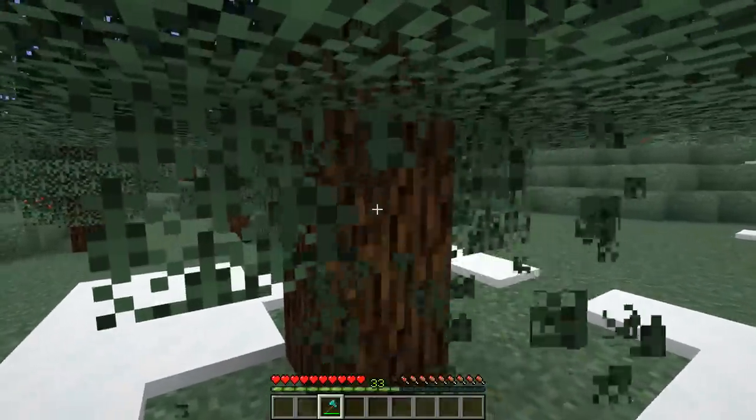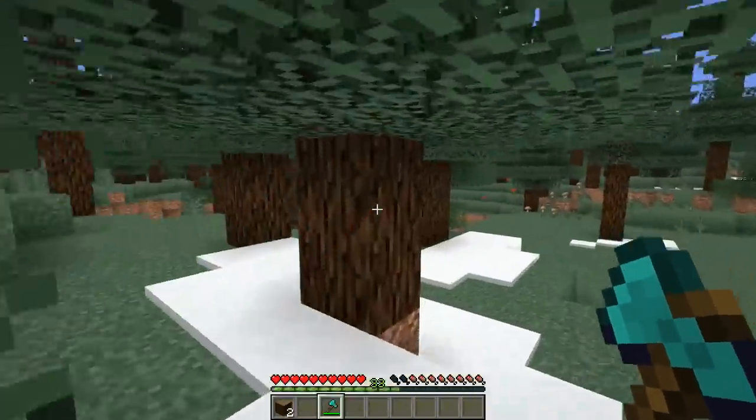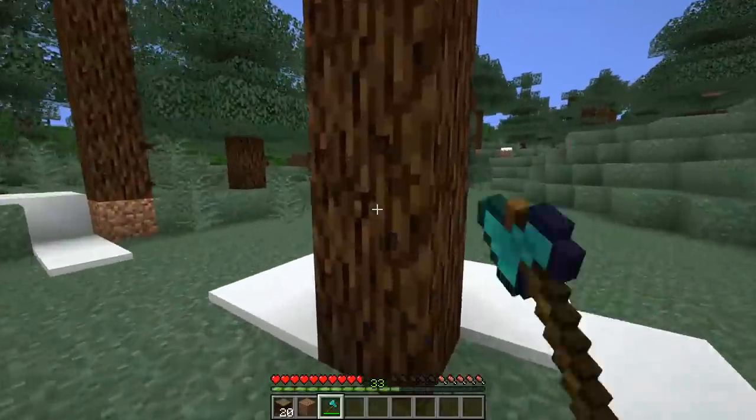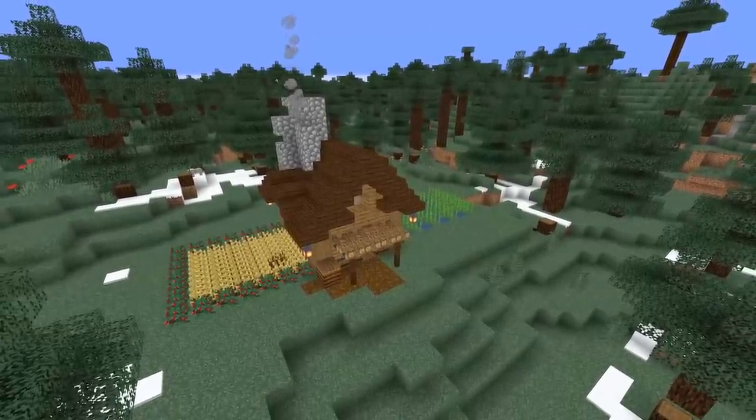Number twenty-four: lazy woodcutting. Everyone's been doing this to annoy servers for generations — take out the most accessible part of the tree and leave the rest, leaving a bunch of floating trees all around their base. It actually hurts to see that.